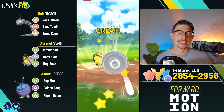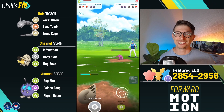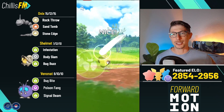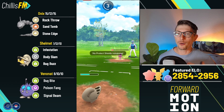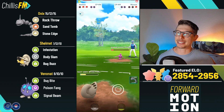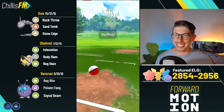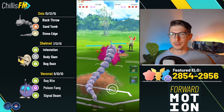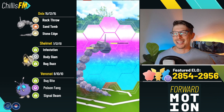Venonat is really going to be the star of the show. Onyx is a phenomenal lead, Shelmet is insane as a closer — it has great bulk and is very spammy — but Venonat is going to steal the show. I had a lot of success with this team: I started out at 2854, only played three sets, and was able to climb over 100 ELO. I'm almost at Legend; by the time this goes out I hopefully will be. I'm going to go live shortly after recording to try to make that Legend push.